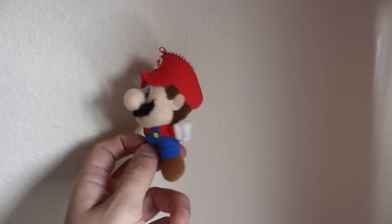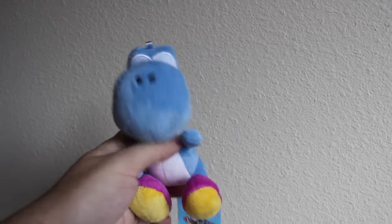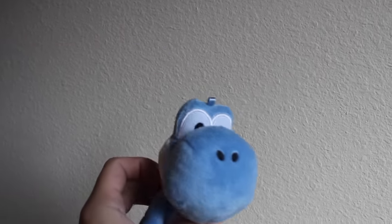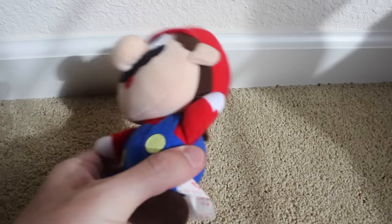World of Nintendo Jakks Pacific Penguin Mario. A mini Mario Banpresto keychain plush. A blue Yoshi from the Sané Yoshi's Island DS line, but we got him from South Korea, so he has a different style of tag and a little spot on the top of his head as if he were meant to be for a keychain. An old-school Banpresto Mario plush — I have 28.